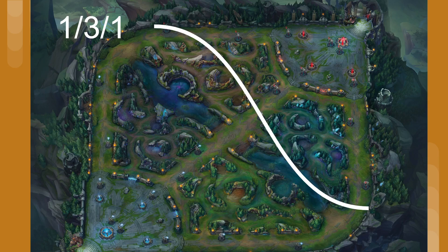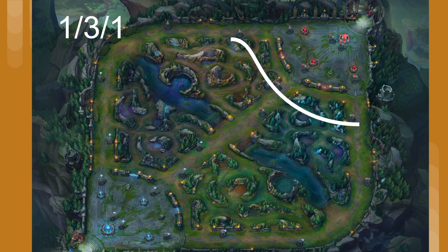Lastly is the 1-3-1. This split is best when there are no objectives up — it's especially good when we have baron — because it takes a lot of time to do properly, so you typically don't want to do it while there's an objective up. The idea is that each of the lanes pressures evenly, moving the pressure line straight forward together slowly, pinching the enemy's influence step by step. The 1-3-1 must be methodical — if even one lane pushes too far, it almost always ends up with them dying. You must pay attention to how far your team is pushed up and never move further than your team. Move as a unit forward and slowly close the pressure line on them together. That's the only way to do it.